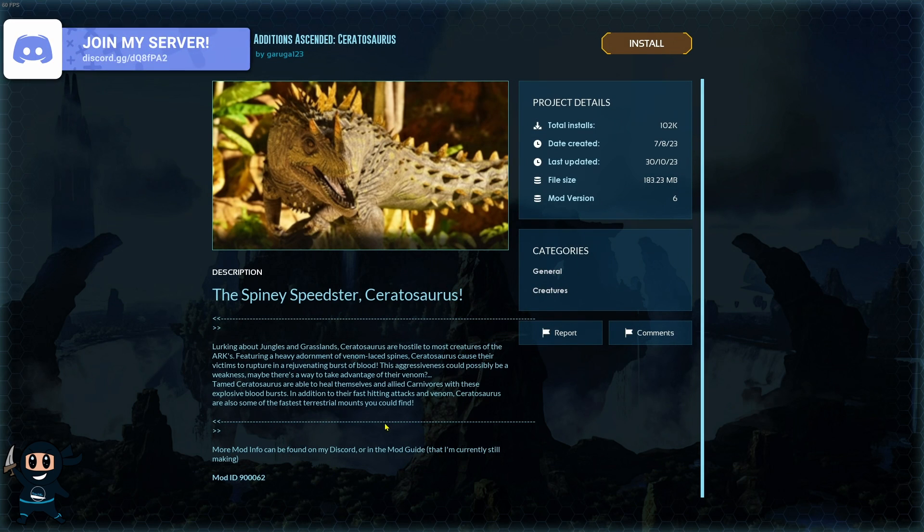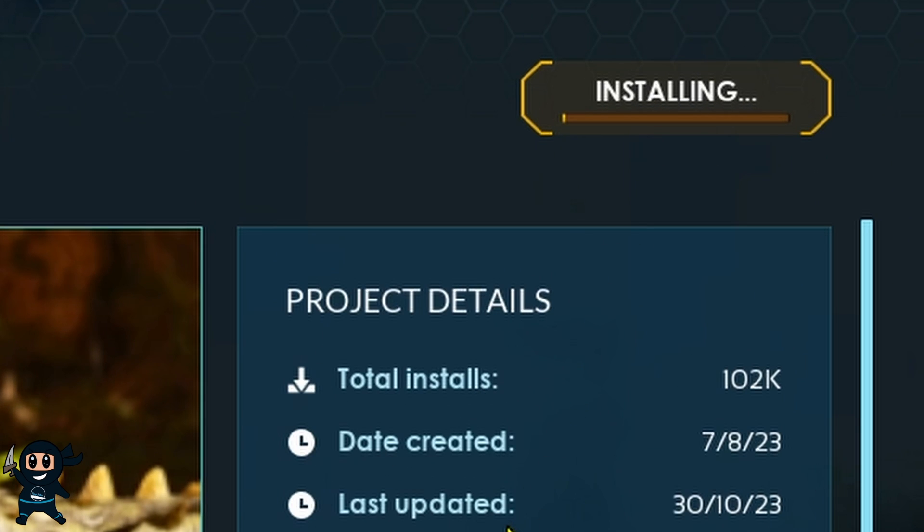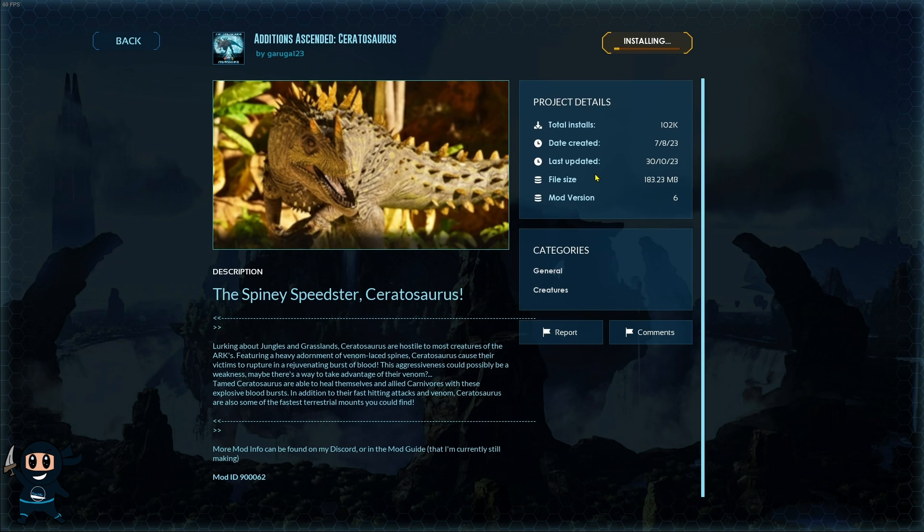Select the mod to go to its dedicated page where you can read more about it. From there, in the top right corner, click Install. Once you do, it will begin the installation process and show you a progress bar indicating how long until the mod is installed.